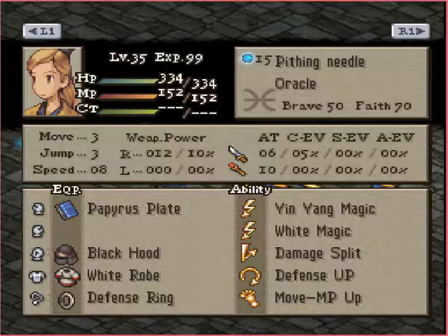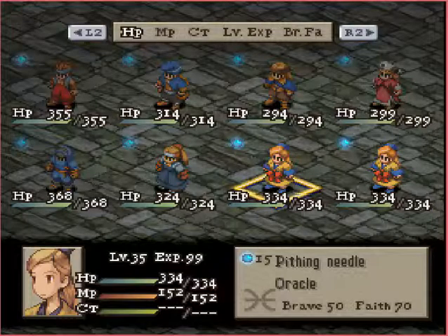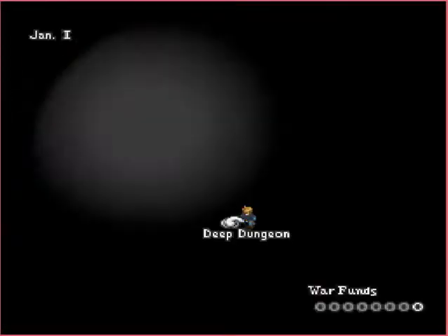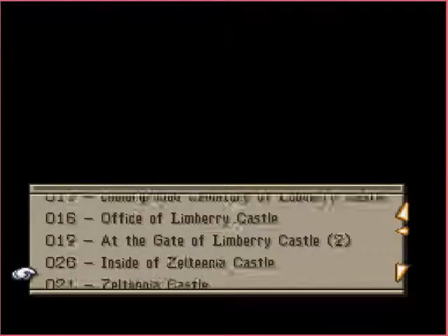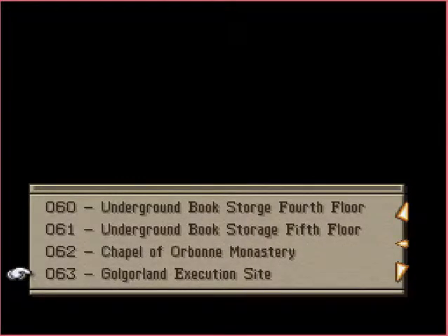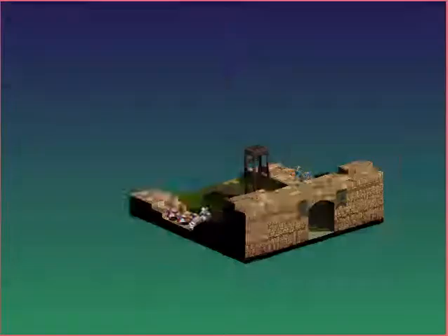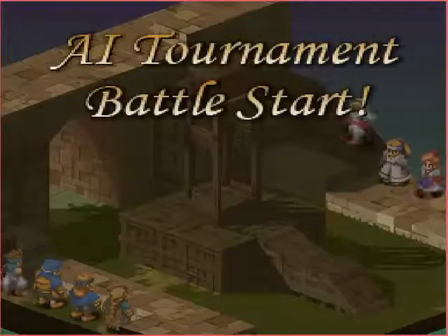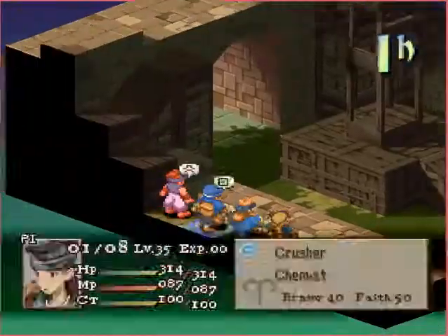Basically, two pretty balanced teams here. Who will win? I really don't know who has the advantage — they both have pretty good offense. RNG is going to take us to Map 63 for our first round: Golgorand Execution Site. Good luck to both of you as we come to this map. It's a medium-sized map.